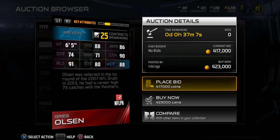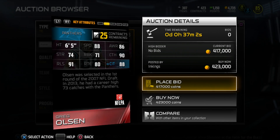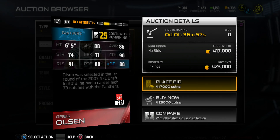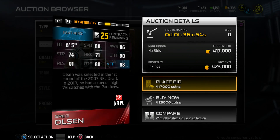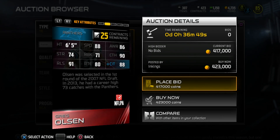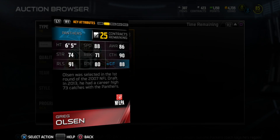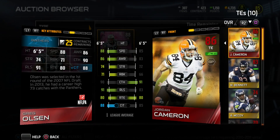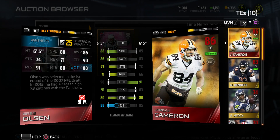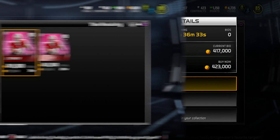Let's flip over the stats - Greg Olsen is a solid tight end in this league. 88 speed, catching in traffic is 88, 91 catching, that's pretty nice for a tight end, with 90 catch, 86 awareness, 74 strength, and 71 run blocking. Comparing him to my tight end Jordan Cameron, he beats him in pretty much every stat except catching and route running. A nice tight end.